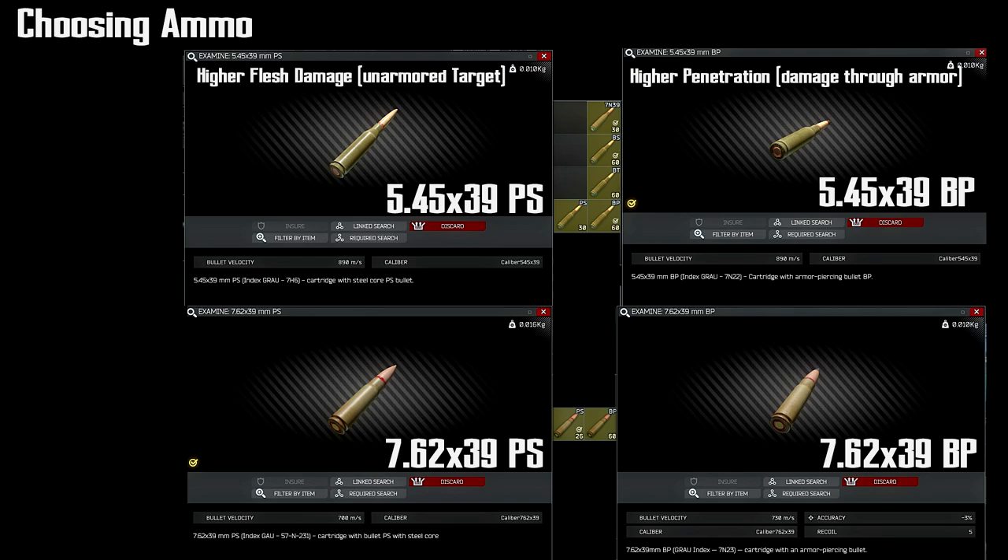Now let's go over ammo. Ammo could be a complete topic on its own, so we're just going to cover the basics. I want you to know the difference between flesh damage and armor penetration. PS ammo is pretty common — your scav will often spawn in with it. PS ammo does have its uses: it will do higher flesh damage, so if you hit someone in the leg or they have no armor, you'll actually do more damage than say BP. But BP will have higher penetration — if someone's wearing level three armor, it'll just go right through it. That's why sometimes you get cut through like Swiss cheese even with armor on — they had higher penetration ammo.